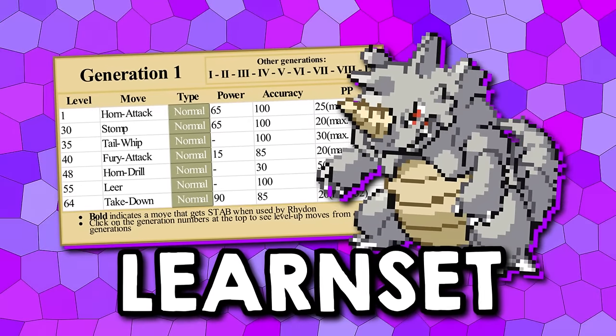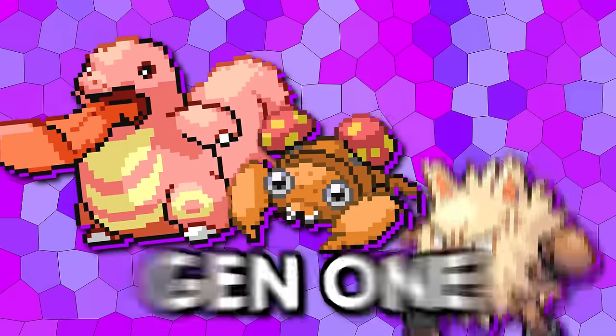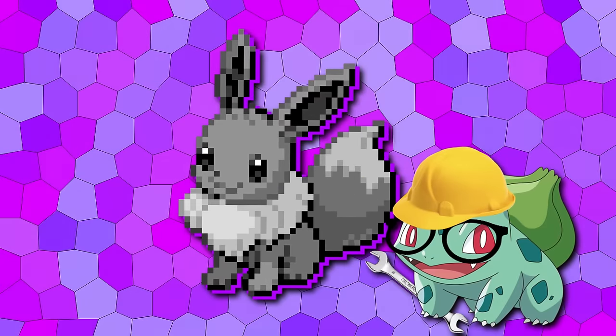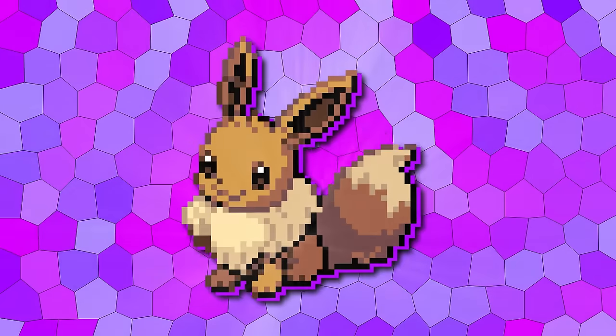From the laughable stats of Onix to the downright insulting learn set for Rhydon, most Pokémon in Gen 1 are awful. As part of my project to make the perfect Pokémon Yellow ROM hack, today we'll be looking at how we fixed every Pokémon in Generation 1.